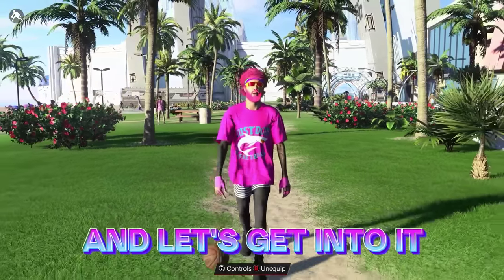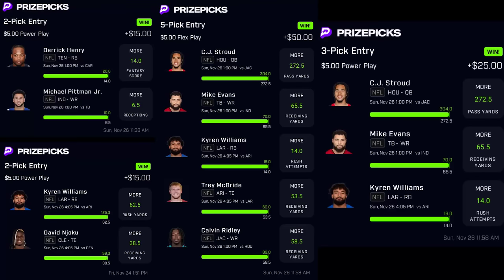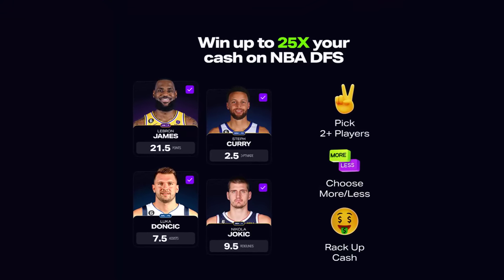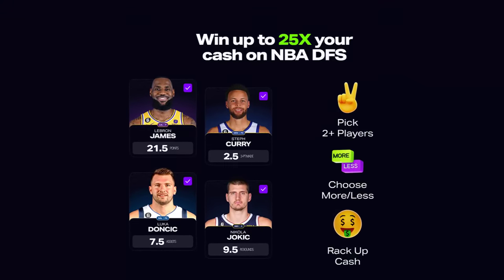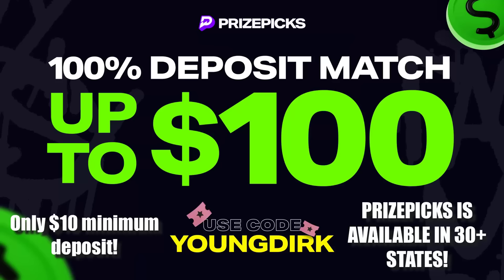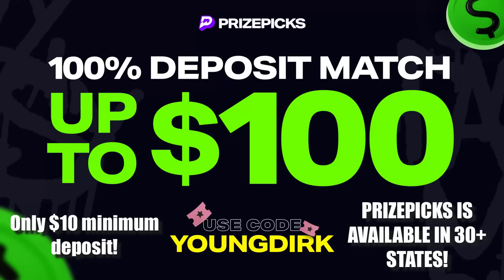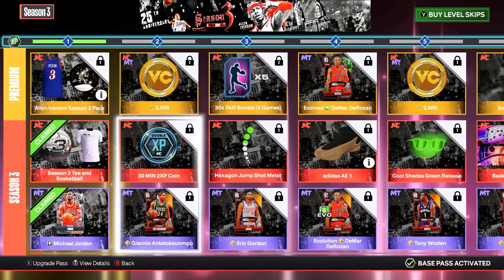If you guys want to start winning money like this, you should try out Prize Picks — a place where you can put your sports knowledge to the test and win up to 25 times your cash. Use the link in the description to get a deposit match of up to $100. If you deposit $10 you get a free $10, and if you deposit $100 you get a free $100. Use code Young Dirk.